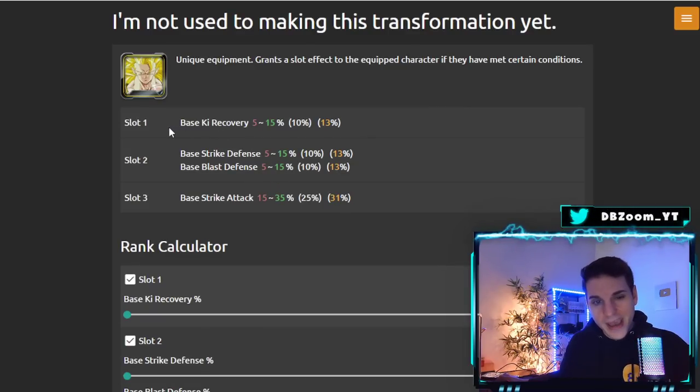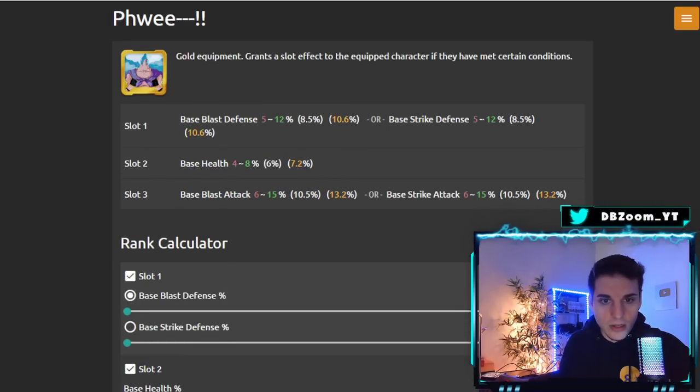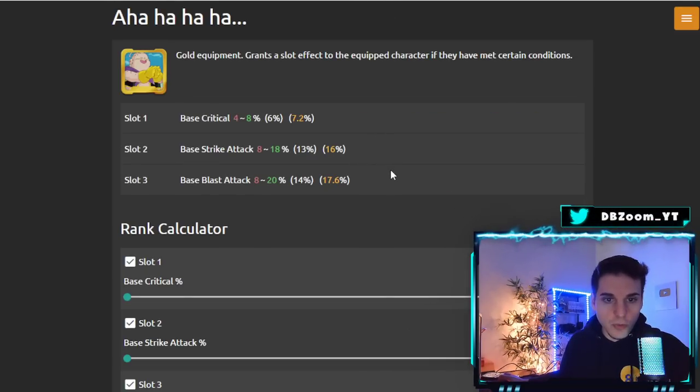There's another piece I wouldn't really advise farming — a little bit of defense with strike — there's better suited equipment for Good Buu. One option is pretty good: health restoration up to 10 and a whopping 18 to both blast and strike attack, and it's not awakened so it's easy to farm. Another good one has 8% health with a bit of defense and offense. The last one is solid offensive equipment but there are better options — just thought I'd give you guys that option.